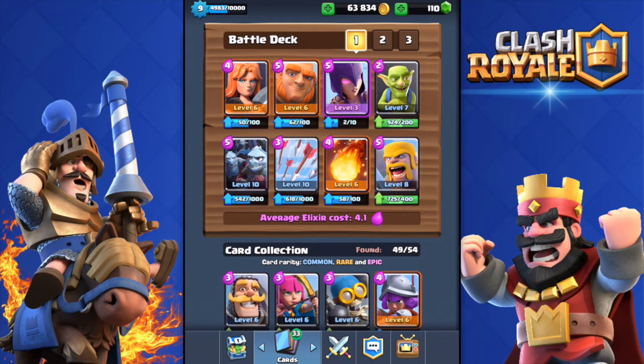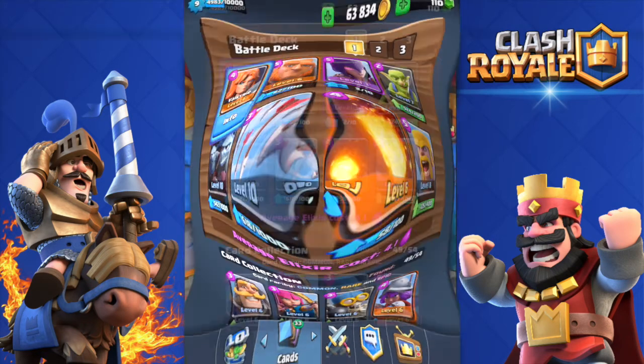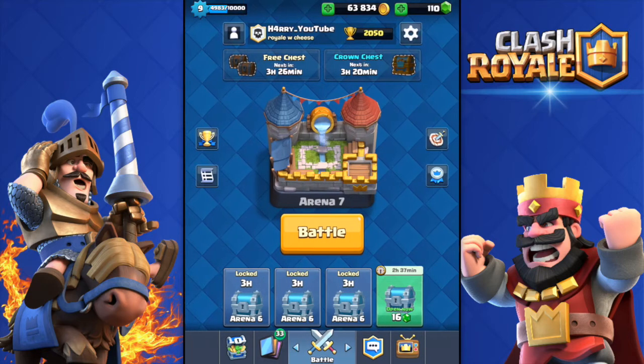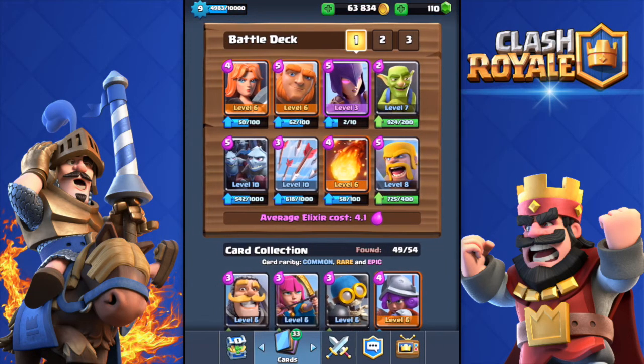What's up guys, welcome back to another Clash Royale video. Today I'll be showing you a deck I made yesterday on my own that seems to be working pretty well in Arena 7 and below. It's the Witch and Valkyrie deck — these are the two main troops. It also has the Giant to tank, the Goblins, the Barbarians, the Fireball, the Arrows, and the Minion Horde.